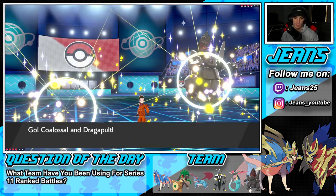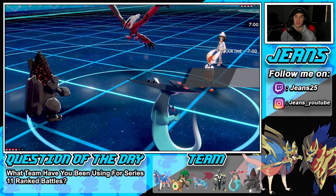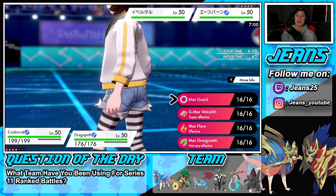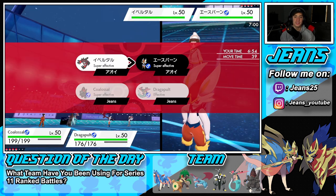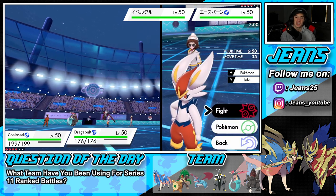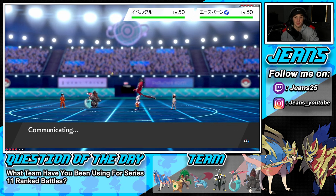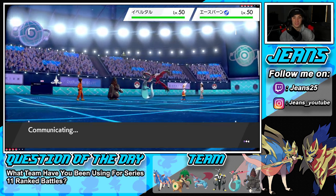He goes in with those two, which I'm totally fine with. Do I take out Yveltal or do I take out Cinderace? I think Cinderace has got to go — he might Dynamax it. I can honestly see him Dynamaxing Cinderace. There is actually a Gigantamax form for Cinderace, which is really cool.